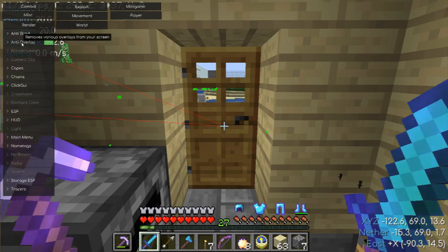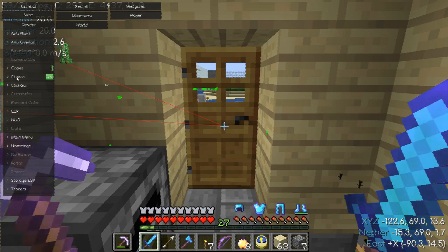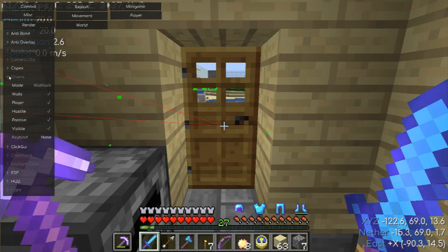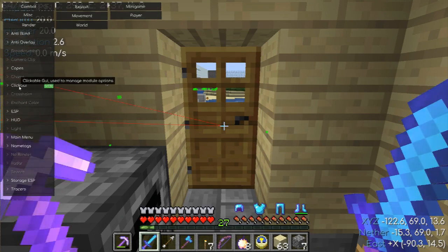I don't need breadcrumbs, overlay camera clip, or capes — that's kind of cool but I don't have any capes. I could probably turn charms off — that would probably save me some lag, but seeing charms through walls is useful. I'll probably turn that off since it's likely been causing some lag. I could disable a few of these or reenable them. I don't need to change too much of my GUI, and I don't need to change my crosshair.